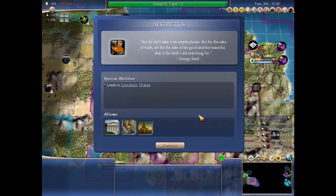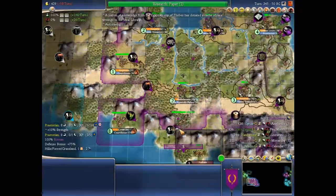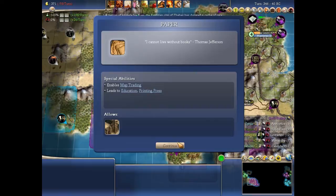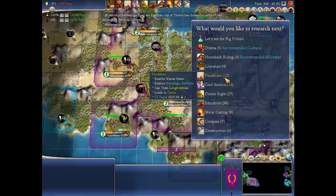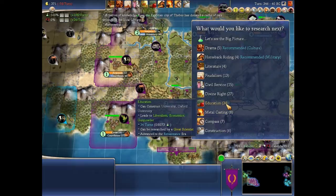Art for art's sake is an empty phrase; art for the sake of truth, art for the sake of the good and the beautiful — that gives some wonders, and that's the faith I'm searching for. That's Sid Meier by the way, the voice you just heard. 'I cannot live without books' — and that's Leonard Nimoy again. This gives us the University of Sankore wonder, which I intend to build. I'm going to play this pretty peacefully at the start because of our great starting location and all the marble and stone we have.